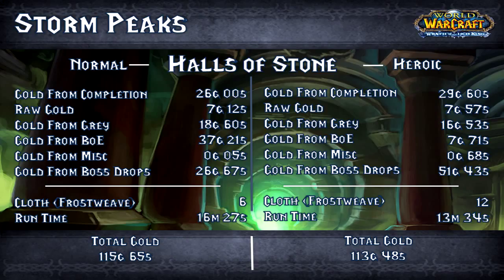Halls of Stone heroic: gold from completion 29 gold 60 silver, raw gold 7 gold 57 silver, gold from greys 16 gold 53 silver, gold from BoEs 7 gold 71 silver, gold from miscellaneous 68 silver, gold from boss drops 51 gold 43 silver.